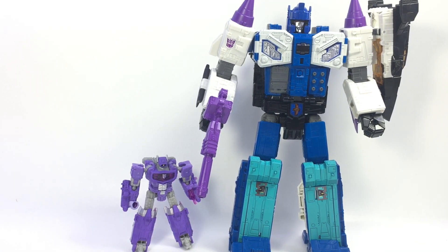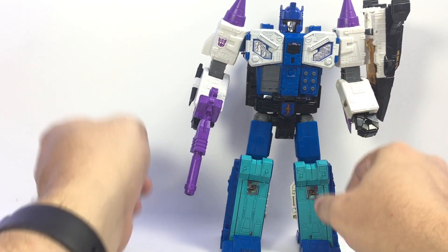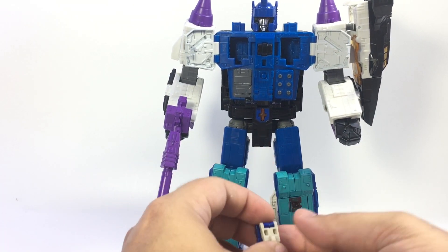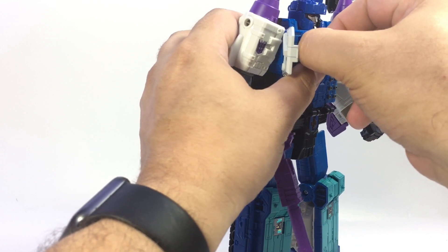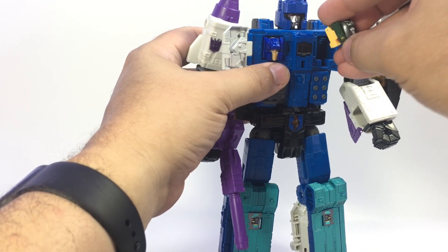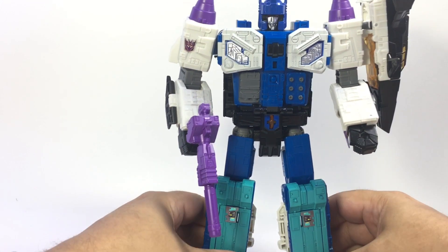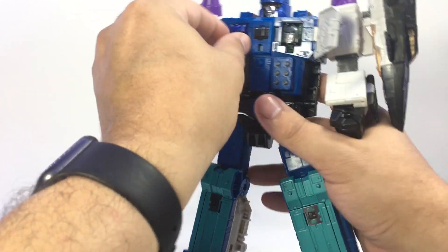One feature I haven't yet shown off is his chest plates. The weapons here are just painted on — they don't slide out or pop open — but these panels do open, with slots for some Titan Masters. You can put them in with their faces facing forward, which seems weird, but you can still close them up — you can't lock them all the way in, but you can close them. I'm going to think you're a weirdo if you do it that way, but you can.